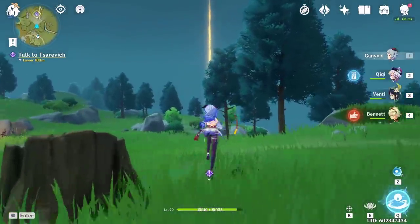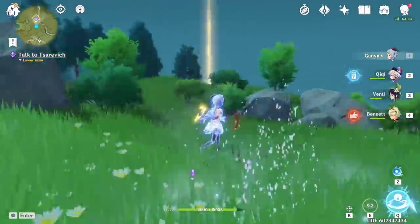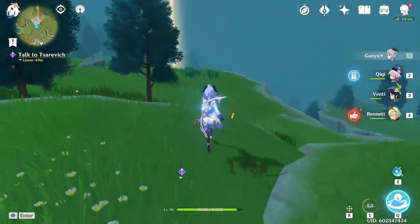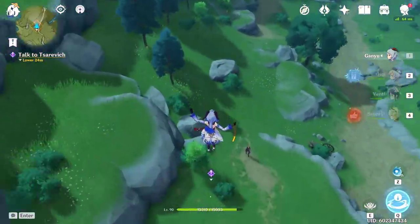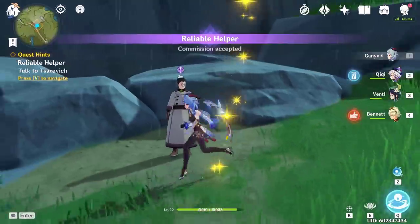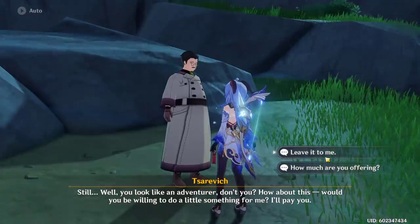Two weapons I didn't add to this list but deserve an honorable mention are the Stringless and the Slingshot. These are objectively worse than any of the aforementioned weapons, but Stringless is really good for a support Ganyu. The Slingshot can be decent but is incredibly inconsistent — there's no realistic way to always position yourself perfectly for the passive to apply, and if you don't, you deal 10% less damage for no reason. So it's just not worth it.